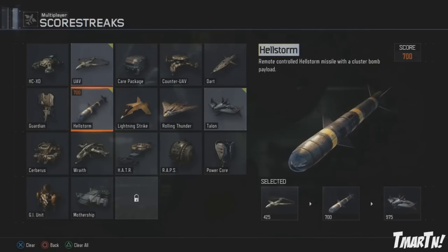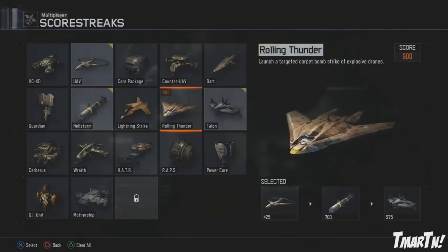We're showing you the new ones - the Hell Storm, the Hater, and the new V-SAT, which is hilarious. Von to Heart put his mark on it by naming it the Hater, and it's a V-SAT but it can be shot down, so keep that in mind. I'm excited because the Hell Storm, Lightning Strike, and Wraith is perfect for me - I was a huge Hell Storm, Lightning Strike, Stealth Chopper guy in Black Ops 2. I can go up one to the Hater and rotate through, or use the Hater as a stepping stone for the big ones like the GI Unit and the Mothership.